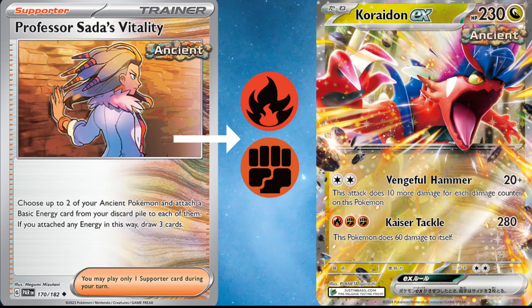Then energy switch that other energy from the bench onto the active Koraidon — you're able to deal 280, which is really, really powerful. Being able to deal this much damage is really cool, and I do think this is a nice alternative to something like Roaring Moon. Roaring Moon has been seeing some play but not necessarily a whole lot of success. Its most powerful attack, Frenzied Gouging, unfortunately deals 200 to itself for knocking anything out, and that just makes it easy prey for small one-pricers. Although Kaiser Tackle does not necessarily one-shot everything in the format, not dealing 200 out of your 230 HP to yourself as recoil is actually quite nice, and along with the support in this new set, I think it's quite good.